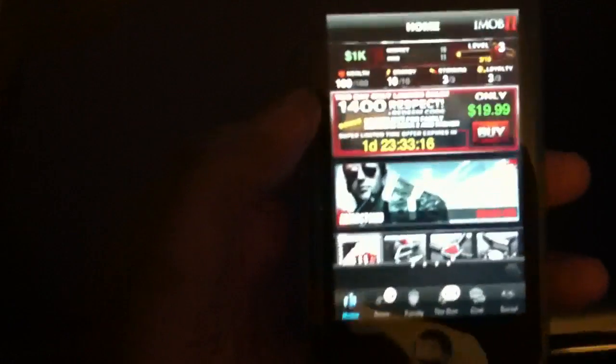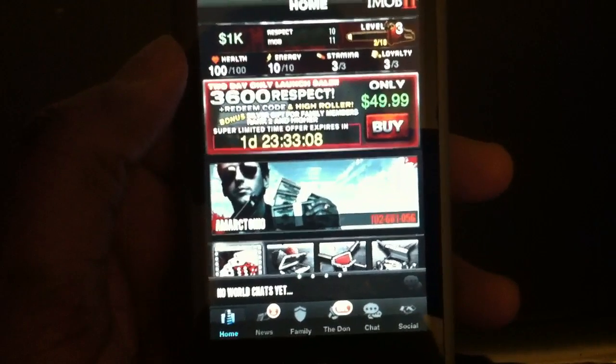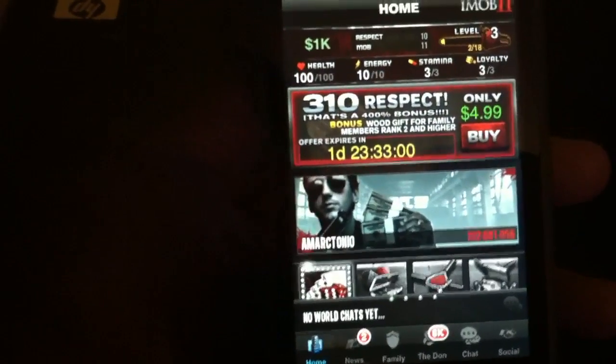So basically, this is what it looks like right now. Your code is right there on the screen — mine is 102-681-056 — so you don't gotta go into social to look for it. It's always right there at hand, and your name is right there too.